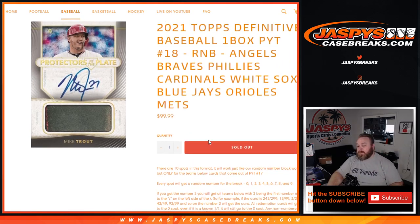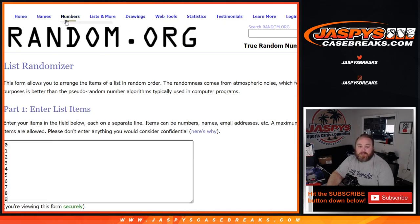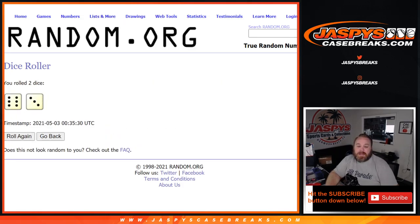Here is the customer list from Eric Serzofsky down to PJ McNeely and the numbers from zero through nine. Dice World randomized both lists and paired them up nine times.